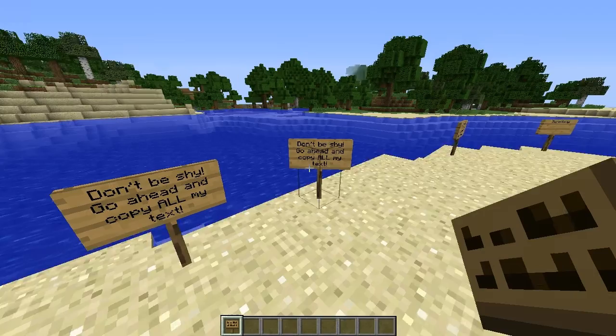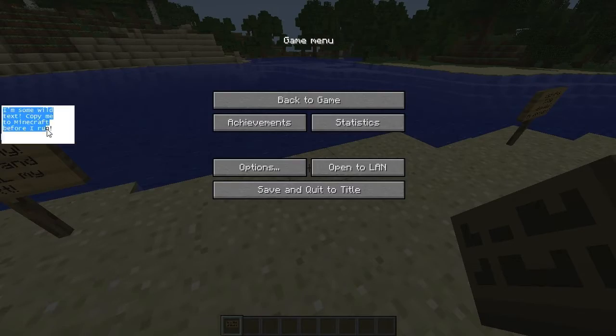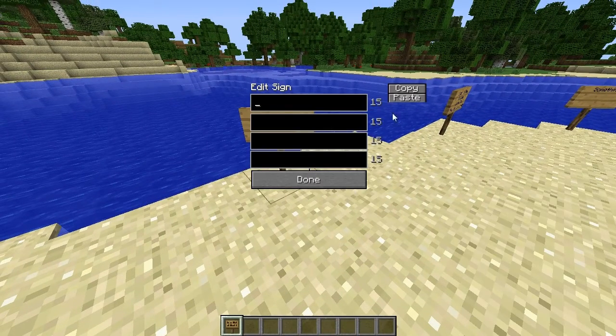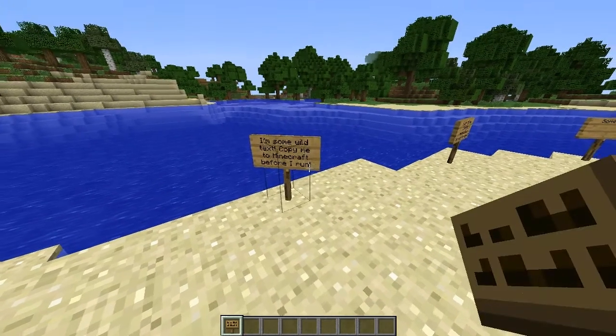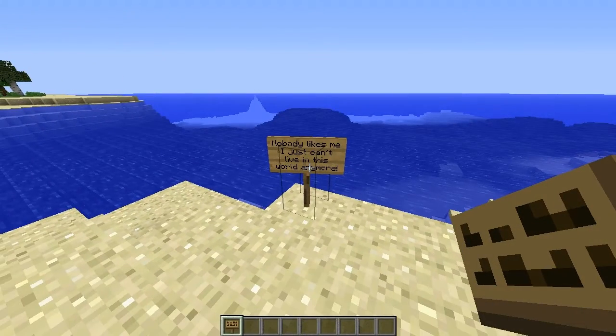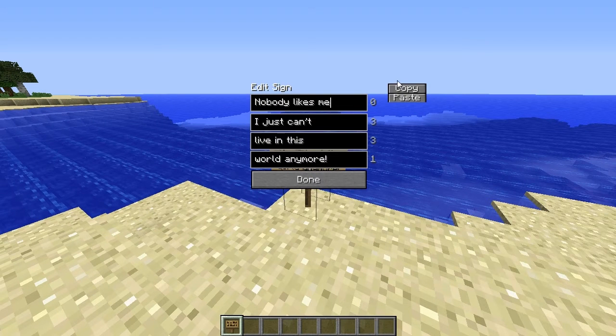You can also copy and paste text out of Minecraft. So if I come here and open Notepad, I will just copy some text — 'I'm somewhere, text copy me to Minecraft before I run.' So if I paste or press the End key, there it is. Simple. The same works for copying text from Minecraft to Notepad or whatever you use — you can just come here, copy or use the Home key, then go out of the game and paste the text.